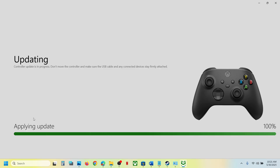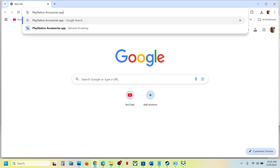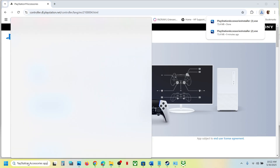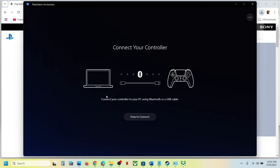Similarly, if you have a PlayStation controller, you can install the PlayStation Accessories app. In Google, search for PlayStation Accessories, go to the official PlayStation website, click on Download for Windows, run the EXE file, install it, and then launch the PlayStation Accessories app.